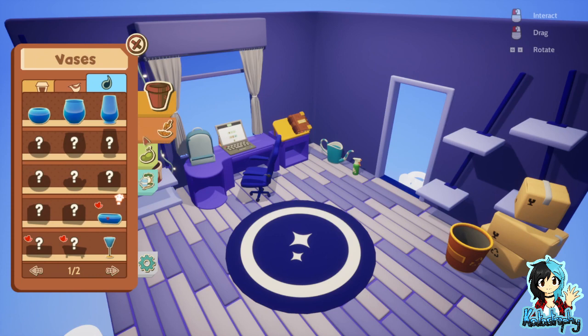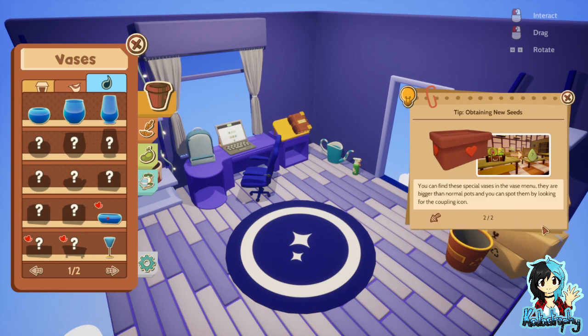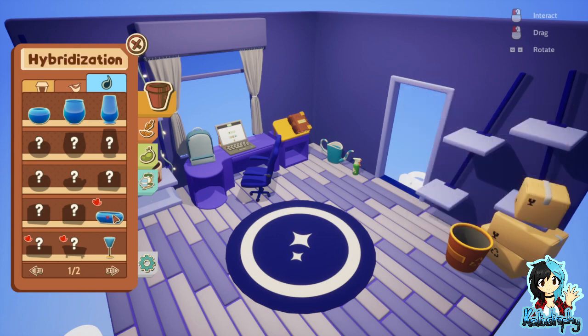Let's put another pot in. Hybridization — there are two seeds in these special vases. They are called hybridization vases. Once seedlings bloom and they both become adults, if they are compatible, you will obtain a new seed. You can find these special vases in the vase menu. They are bigger than normal pots and you can spot them by looking for the coupling icon. Let's give this a go.